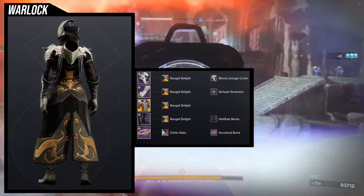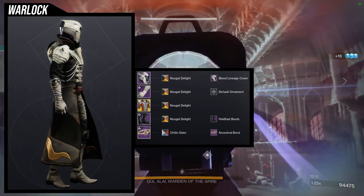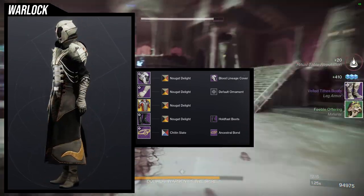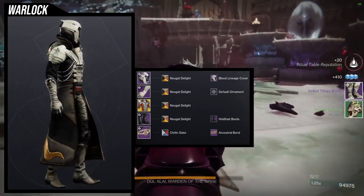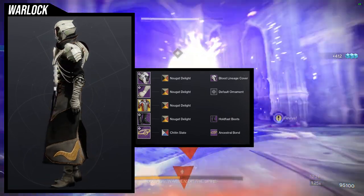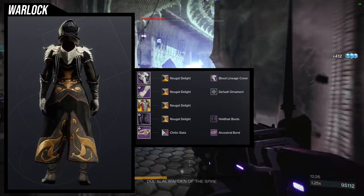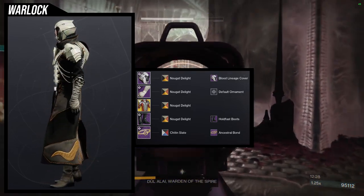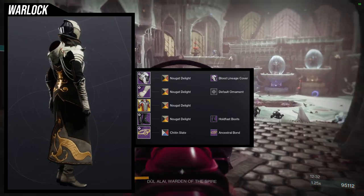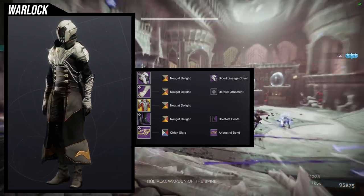The Hold Fast boots work here because I like that they have straps on the thighs, which looks really good. Overall I love this set — probably my best vampire set yet. I've used Blood Lineage cover with Sanguine Alchemy quite a bit, but I think this is the best one so far because the arms look really good with it and the shadering looks great as well.